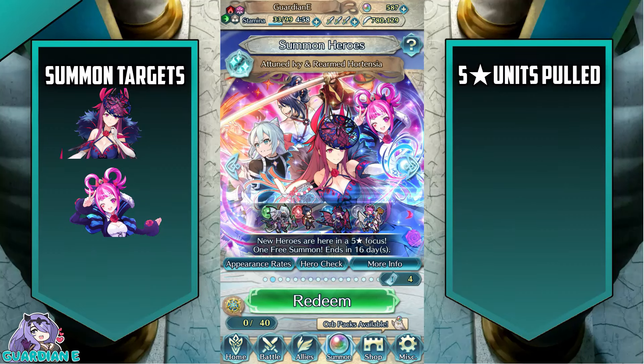Hi there summoners, GuardianE here with another summon video in Fire Emblem Heroes. We are going to be summoning on the new hero banner for this month featuring Attuned Ivy and Rearmed Hortensia. There is also Kagetsu as well as Rosado on the banner, but our primary targets for today are going to be the two limited units — the Attuned and the Rearmed, and primarily Attuned Ivy.